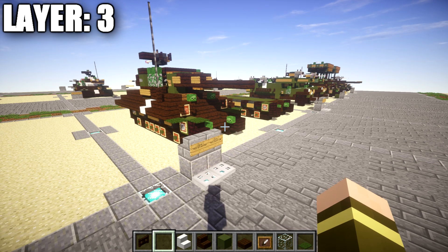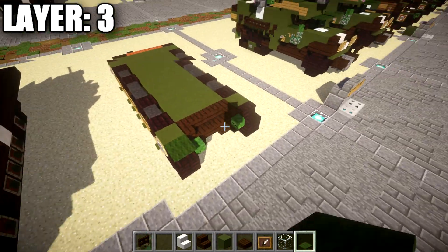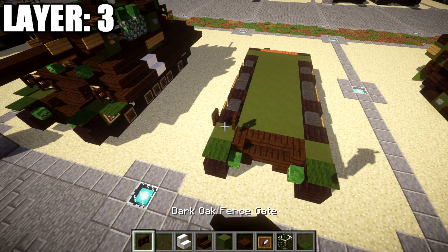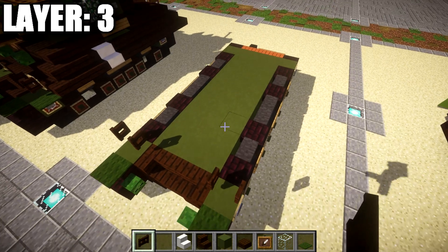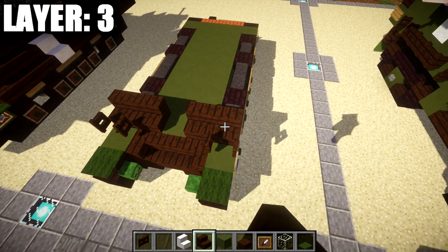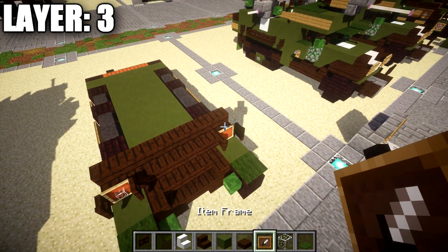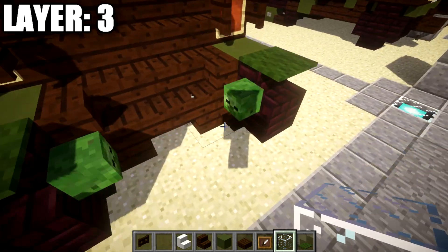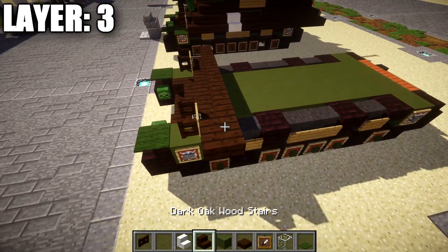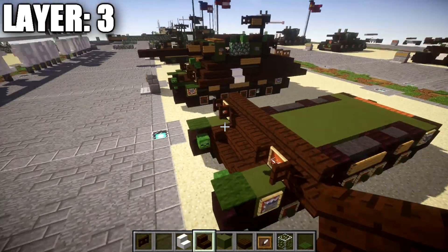Moving on to layer three, place a green carpet on top of the two nether brick stairs. Once done, place a dark oak wood fence gate on top of this green stained clay block facing toward the back. Then grab some dark oak wood stairs and place a row of five across. Place an item frame coming off the front stairs on both sides, and place a glass block in the item frames on both sides. Coming off the dark oak wood stairs on both sides, place a dark oak wood corner stair on both sides.